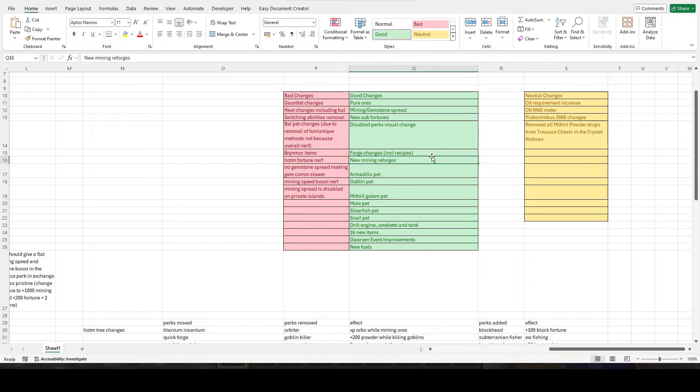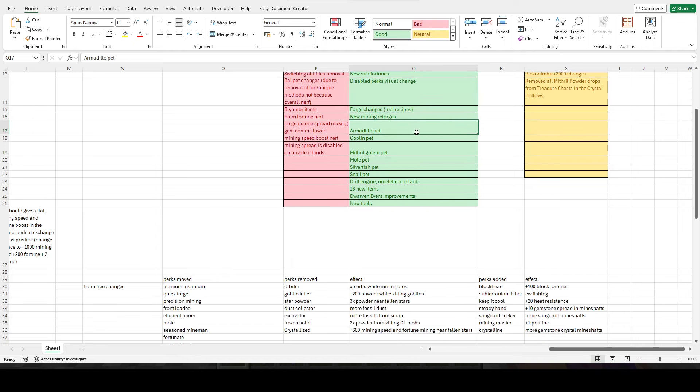The new mining reforges are quite good. Mining reforges before weren't particularly good and weren't that impactful — you would use refined or auspicious if you really wanted that extra 8 fortune. With the alpha changes it's a lot better. Out of all the pet changes, all of these are pretty good; I don't think there was anything bad about those pet changes.